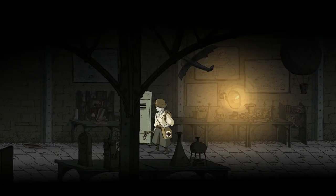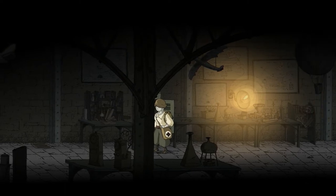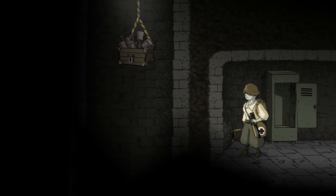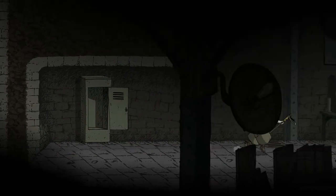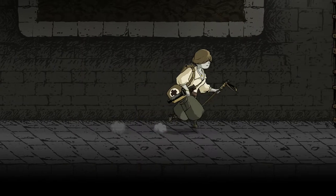Her dad must have been the guy who designed all these terrible weapons. That means that her dad came up with the weapon that's being used to destroy his own hometown. That's got to ruin your day. So there's the bombs we can use to free the... oh, so the woman back in the house must be her mother! Okay, it's all coming together now.